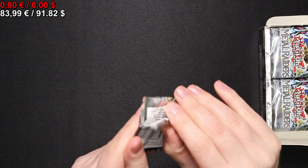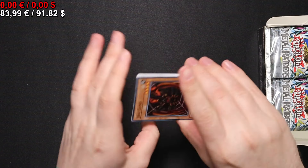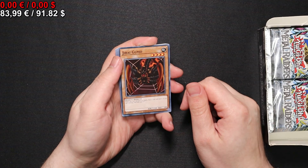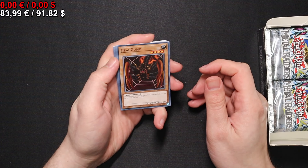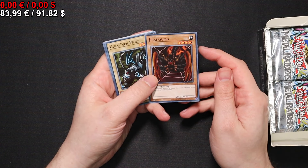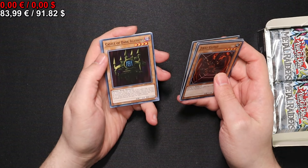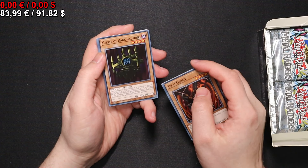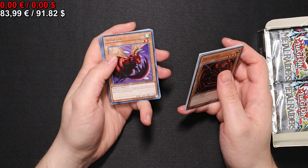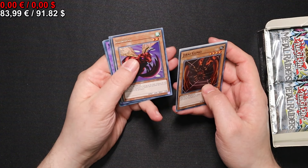Of course the two big hits being the Summon Skull, which was rather strong, and of course the Black Skull Dragon. We're starting with a Chiralgu, which has quite the heavy drawback of losing half your life points if you lose the coin toss. Mystic Lamp, Castle of Dark Illusions — one of the cards with very weird stats — 1930/920 attack, and we get a Bladefly, one of the element boosters of the set.